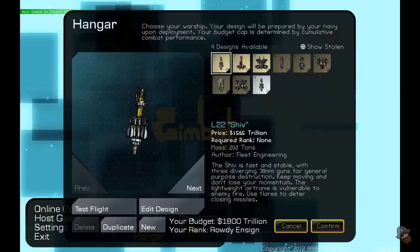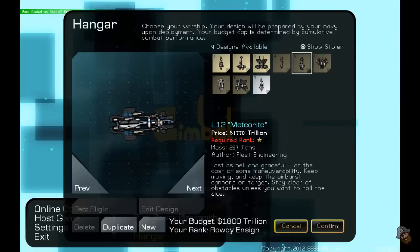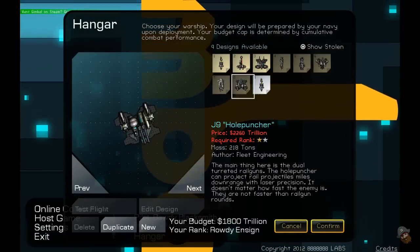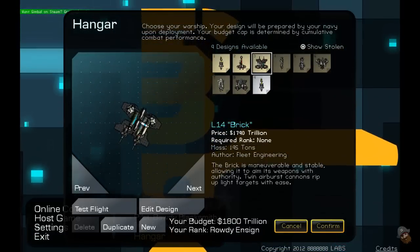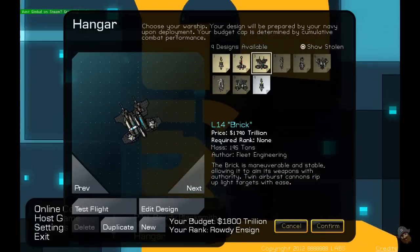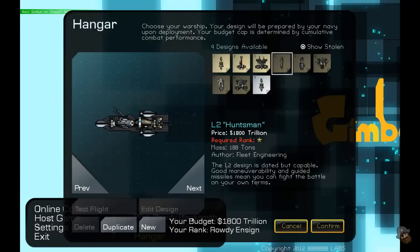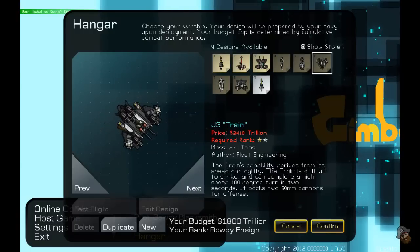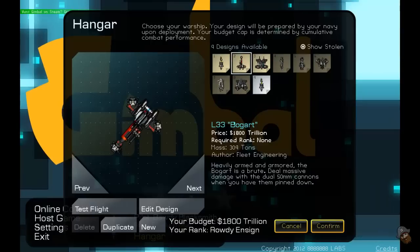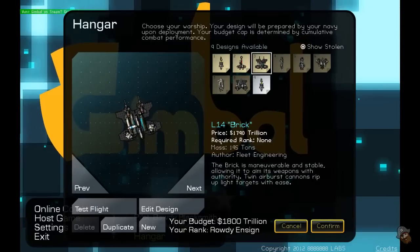Let's have a look at our ship. We can choose different kinds of ships and we can design our own ships if we so desire. That one's nice but I don't have enough money. The prices are in trillions of dollars, which I think is quite hilarious. I really want that one — it looks pretty cool. Oh well.